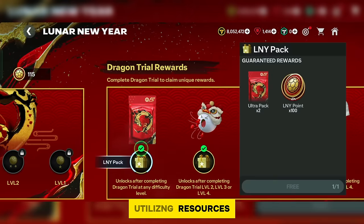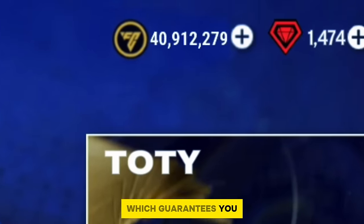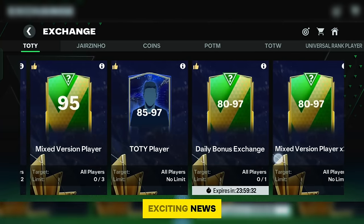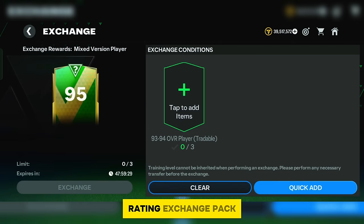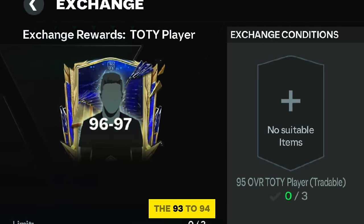Point three: market leaks that guarantee you 100 million plus coins. There's a 95-rating exchange pack where you can get 3x 95-rating players. You can get a million profit if you follow the tips given. A few days ago a lot of people were expecting 96 to 97-rating packs and many invested blindly in 93 to 94-rating players thinking the exchange pack requirements would be 93 to 95-rating players.